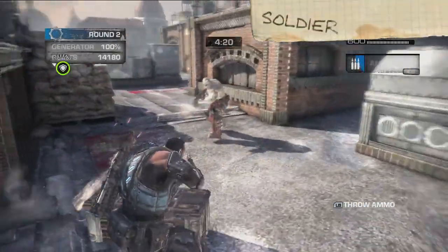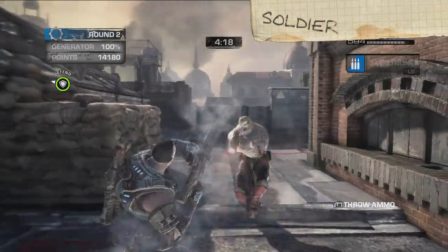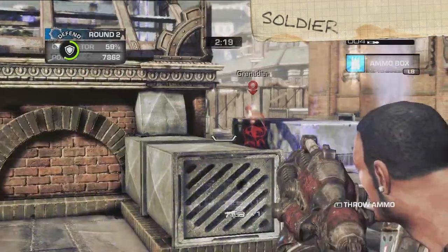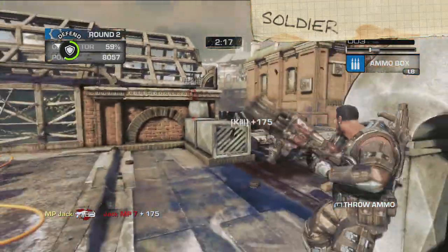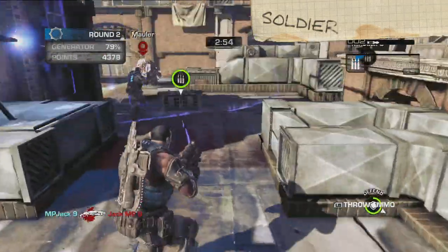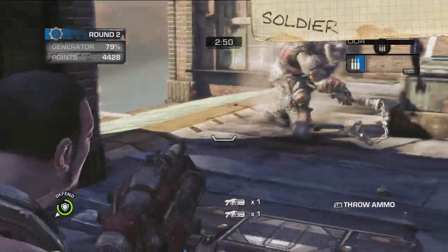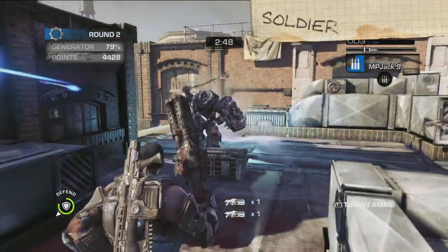Next up is the Soldier. Hey, it's Cole. Say hi to Cole, everyone. Besides bringing sheer firepower to the fight, the Soldier's special ability is tossing out ammo crates to the rest of his team. Trust me, in Overrun, you're gonna need all the ammo you can get.